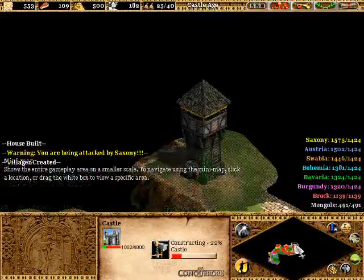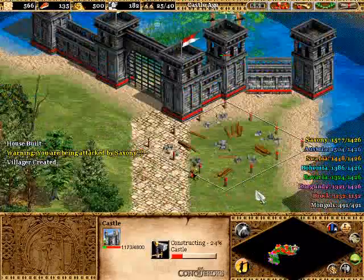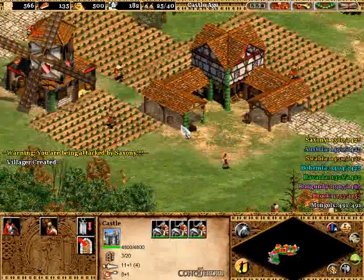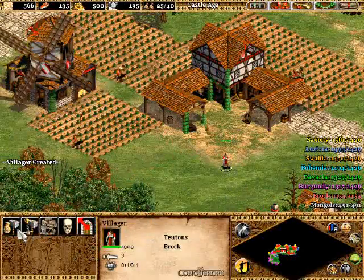Oh, what's this? We got a Mangonal going for our walls. Friends are attacking our castles. Actually, they're tectonic — alright, tectonic plates. I'm some pretty mighty people right there.